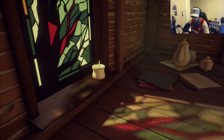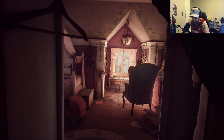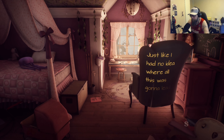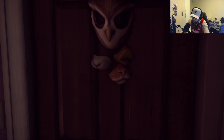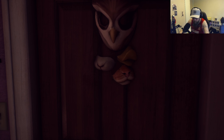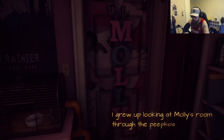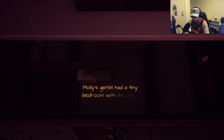I want to make sure I don't miss anything — I know I can play it again but I'd like to get all the dialogue in one playthrough. Narration: 'But I had no idea what was behind that door, just like I had no idea where all this was gonna lead.' Auto-save — nice. So we're in Molly's room now. Narration: 'I grew up looking at Molly's room through the peephole.' Narration: 'Molly's gerbil had a tiny bedroom with its own even tinier gerbil cage.' This kind of reminds me of Little Misfortune which I just finished playing — the hamsters and stuff.